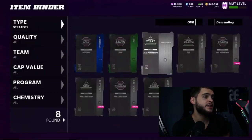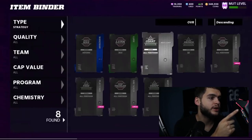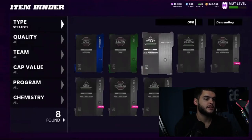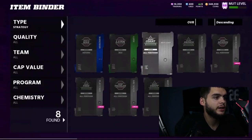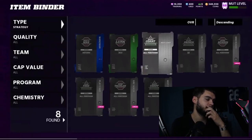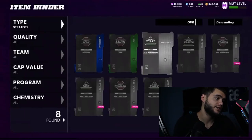Moving on — here you can see the blue strategy card called 'Man to Man.' There are common, uncommon, and rare tiers, similar to Fortnite's rarity system. Common gets three ability boosts, uncommon gets four, and rare gets five. If there's a legendary tier, you'd probably see seven or eight boosts, maybe even plus-two per attribute — like plus-two man coverage, plus-two catch, plus-two press.